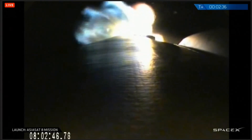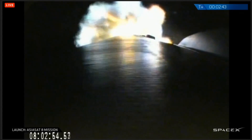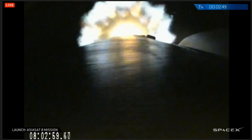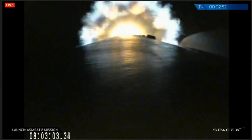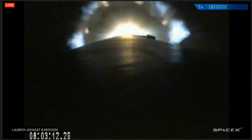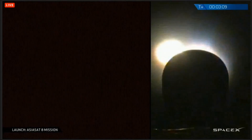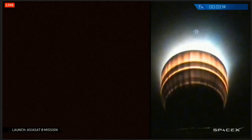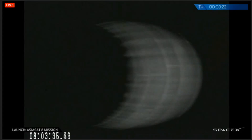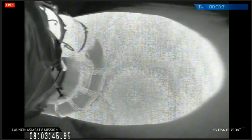T plus 2 minutes 30 seconds, vehicles flying down the center. Altitude 48 kilometers, speed 1.9 kilometers per second, downrange distance 75 kilometers. And we have MECO 1. And we have MVAC ignition.